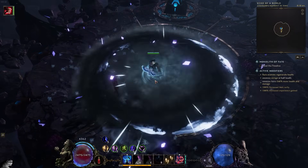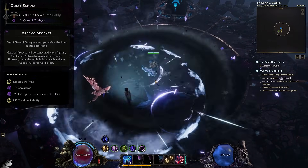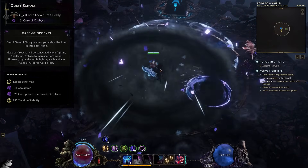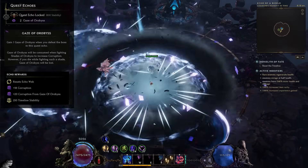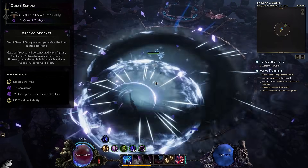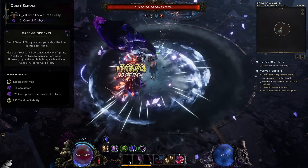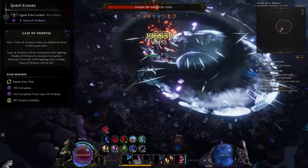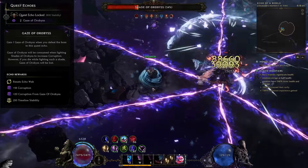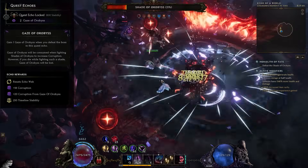There's another mechanic that will allow you to get additional corruption, and that is the Gaze of Orbis. The Gaze of Orbis is something you gain every single time you go and fight the main boss in your given monolith. This is a stack that, if you were to die to the Orbis when you go and fight him with this Gaze of Orbis, you would lose — meaning it's highly vital for you to not die to the Orbis, as that could mean losing a lot of corruption. In my case here, if I were to fight this Orbis, I'd gain 20 extra corruption from the Gaze of Orbis and 18 base corruption, meaning the Gaze of Orbis is giving me more corruption than I would have normally gotten for just fighting the Orbis.